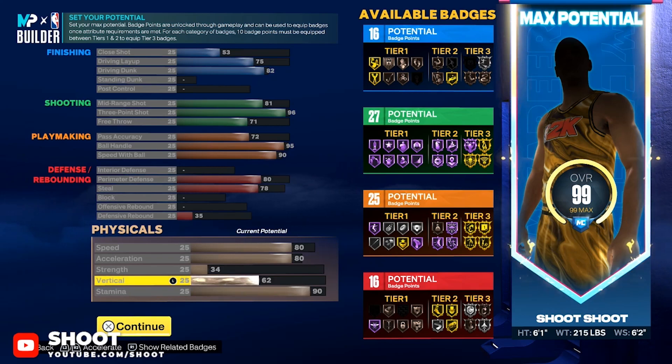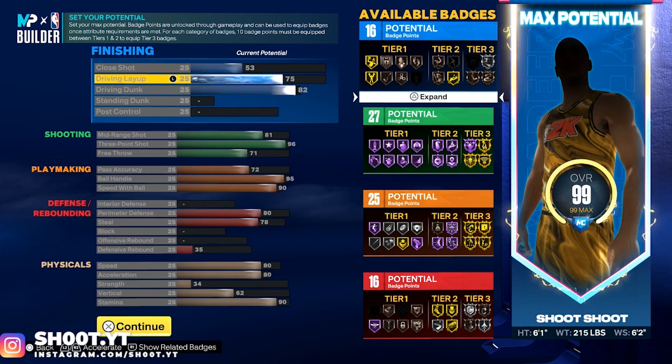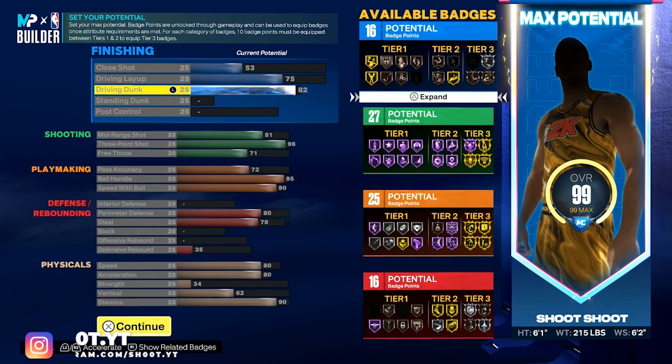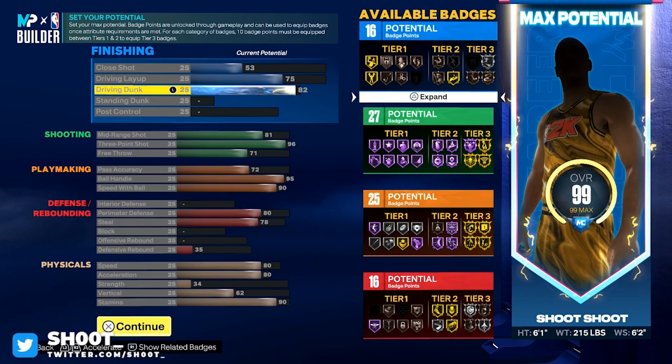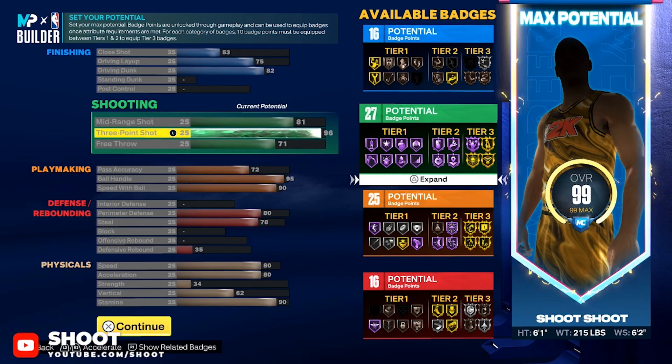82 driving dunk — the reason I have 82 driving dunk is for the quick drops, y'all know the two-hand off one-foot quick drops, the popular dunks that everybody used to protect the ball. You can equip that with 80 driving dunk this year. And then in the top right corner we got limitless takeoff at silver, 16 finishing badges.